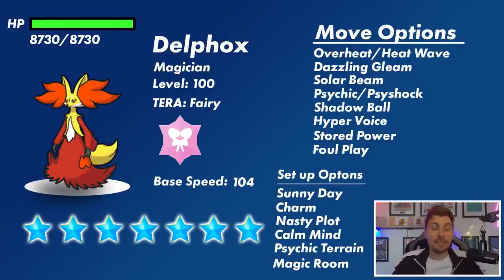Delphox also gets Psychic Terrain, which boosts its Psychic-type attacks — particularly Psychic and Psyshock. This can be tricky for EV planning because Psyshock, unlike Psychic, calculates damage off the target's physical Defense stat even though it comes off Delphox's Special Attack. So you'd need to adjust EVs accordingly, but hopefully it just runs Psychic or Stored Power to play off its boosting moves.